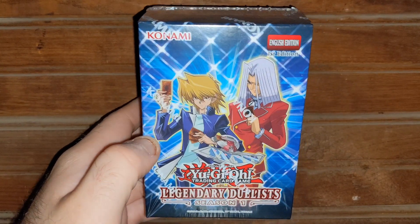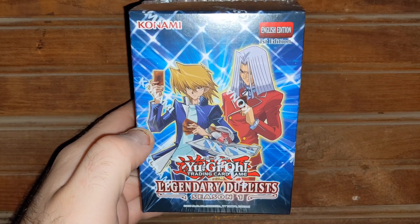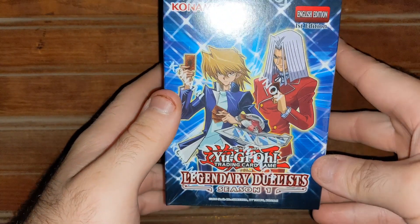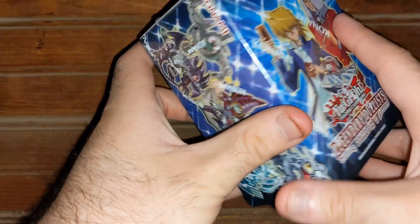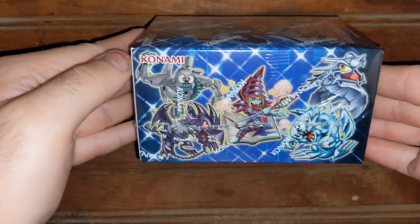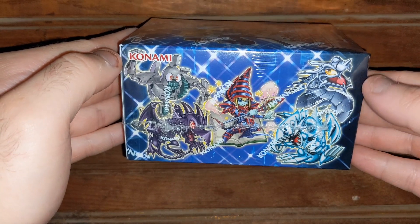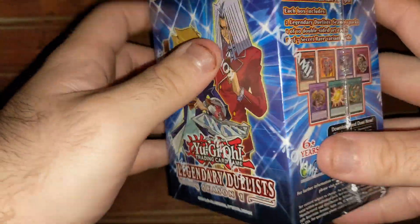I got this a few weeks ago and I'm gonna be doing an opening video of it. It's the Yu-Gi-Oh! Legendary Duelist Season 1 box, first edition. It has Pegasus and Joey on the front. It has basically a reprint of the first two Legendary Duelist packs. It shows the Toon Monsters: Toon Ancient Gear Golem, Toon Red-Eyes Black Dragon, Toon Dark Magician, Toon Cyber Dragon, and Toon Blue-Eyes White Dragon. This is the Legendary Duelist Season 1 at the top.